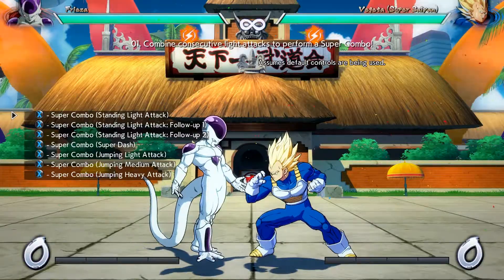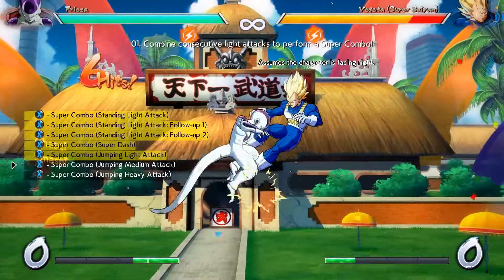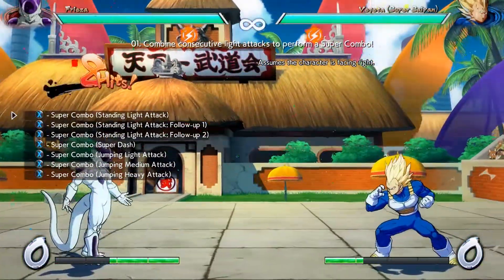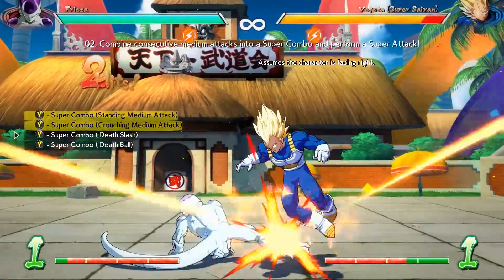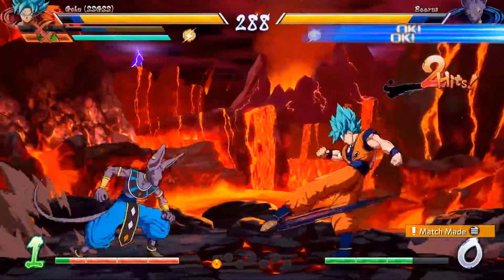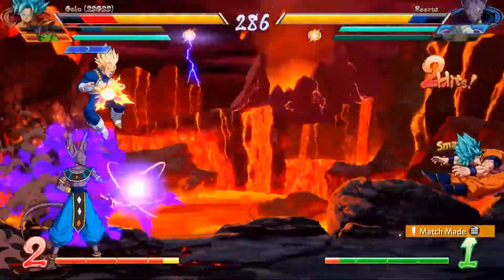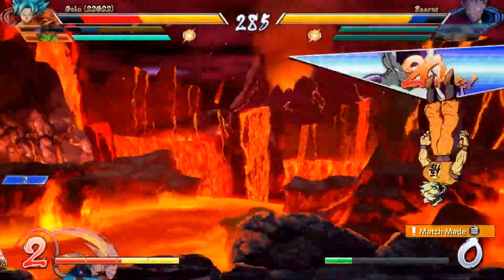The normal basic combos of Frieza come simply by tapping the X button up to 7 times. Be sure the opponent is not blocking or wrapping up the attack, as this will end the combo. Then comes the medium attack combo by pressing the Y button in close combat up to 4 times. Every attack can be combined in different ways with special moves.